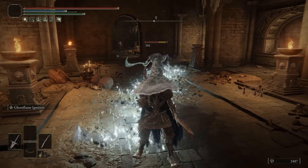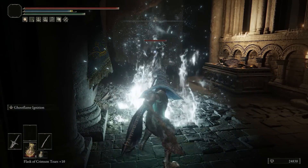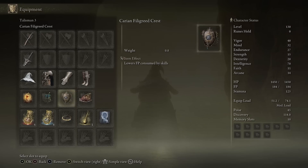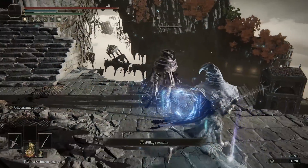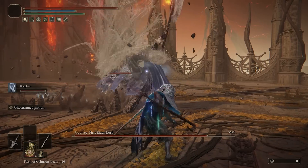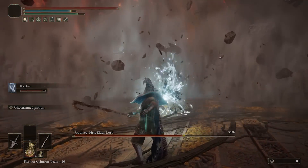For talismans, we want to boost weapon art damage, which is why we're using the Shard of Alexander and also the Magic Scorpion Charm to raise magical attacks — and yes, the weapon arts on the Death Poker and Death Ritual Spear do count as magical attacks. We're also using the Carian Filigree Crest to lower FP consumption from weapon skills, which is totally worth it for more sustain, especially since we also get some FP back from the Sword of Milos. The final slot is flexible — I really like the Ancestral Spirit's Horn in PvE because it means I don't have to invest 5–15 more levels into certain stats.